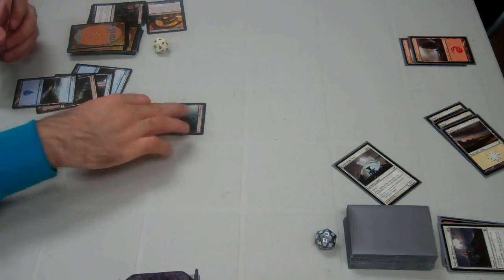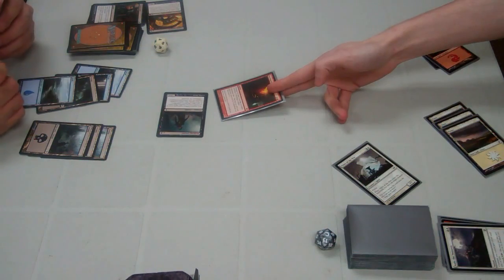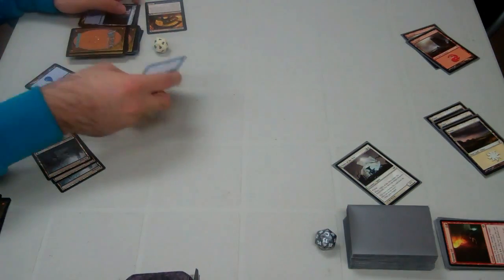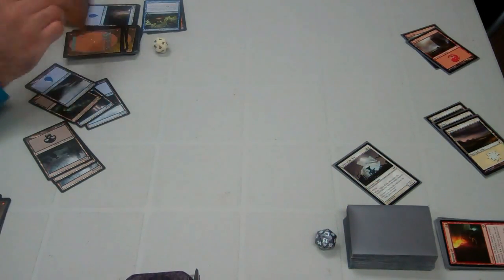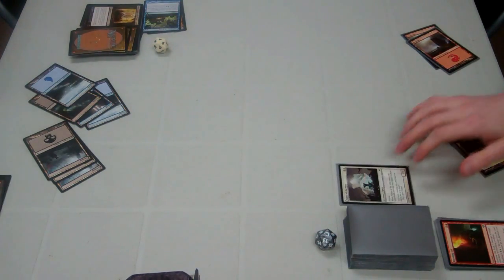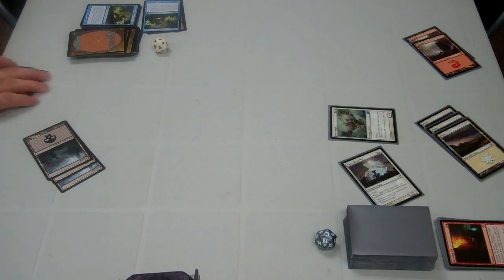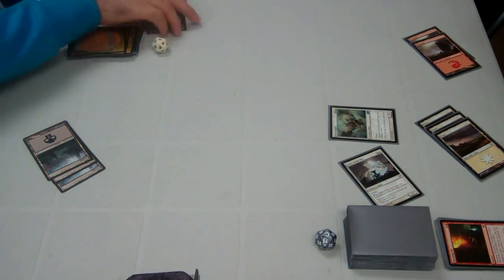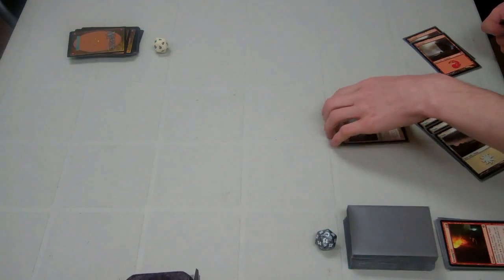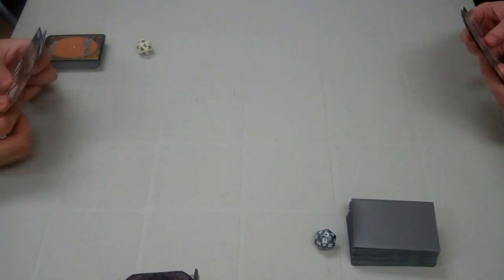It's West's turn. He attacks with Niblis and taps three to put Rally of the Peasants on it, getting it to deal four damage. I attack for two. He plays Burning Oil to deal three damage to it. I play Forbidden Alchemy looking for a flyer — this deck is a little low on them, but I know there's a Stitched Drake in here somewhere. It goes back to West's turn and he plays a Seraph Angel, which is more than enough, so I pick it up and concede game one.